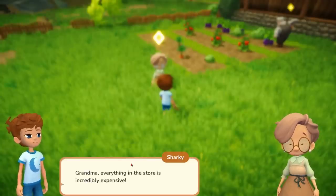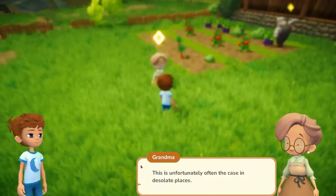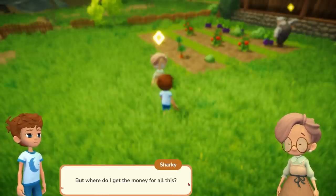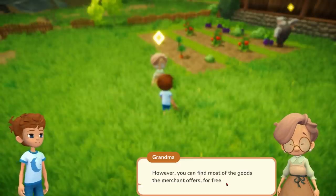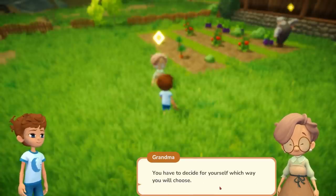Let's go and speak to Grandma and see what they've got for us today. That dog just legged it — he's going to be doing his own thing. Grandma talks about high prices: everything in the store is incredibly expensive because the farther a merchant has to travel and the less competition he has, the higher the prices. But you can find most goods the merchant offers for free in the valley — you just have to have a good look around. It takes time.